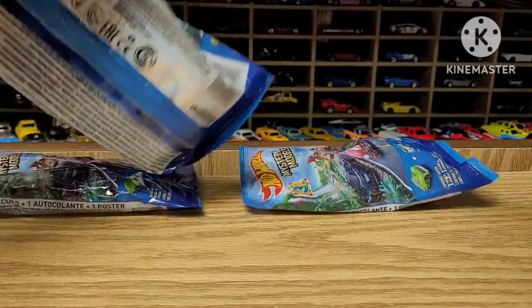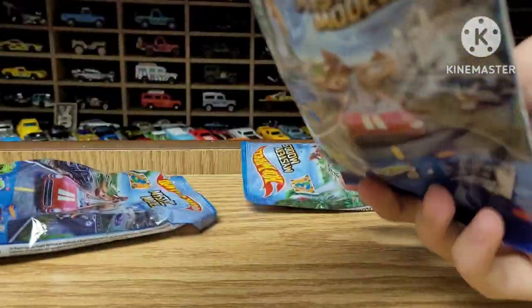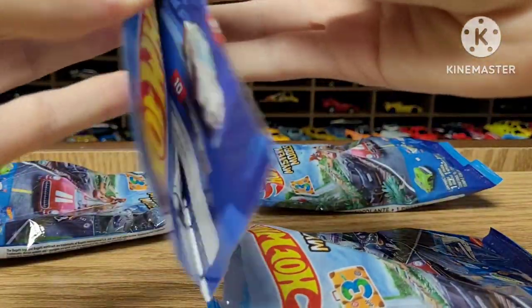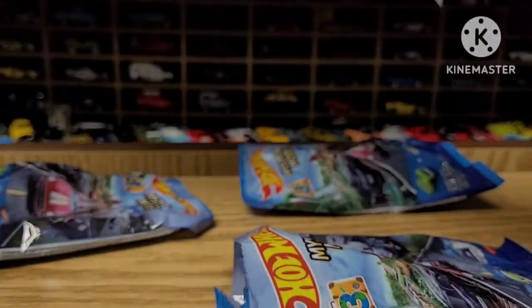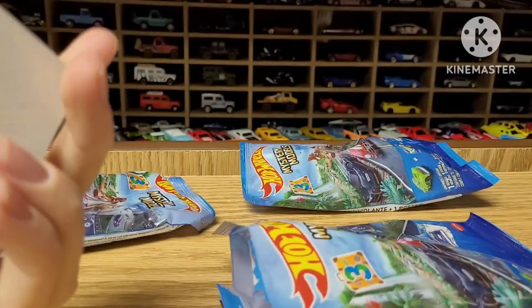Now for the one I was most excited about — car number two, which should be the Corvette. And it is, I just saw a glimpse of it. The booklet should be exactly the same — yep, same thing on the back. We got a sticker: red with white racing stripes and behind the Hot Wheels logo. Pretty cool.